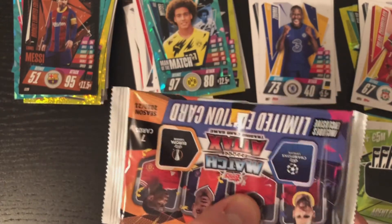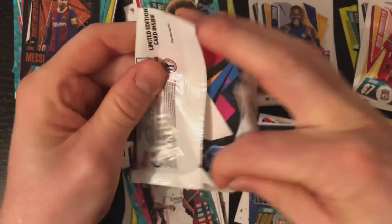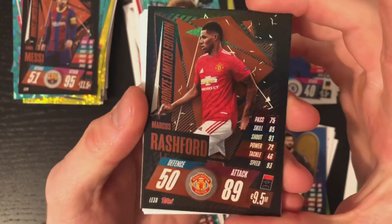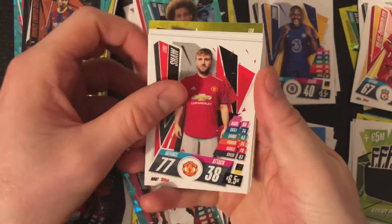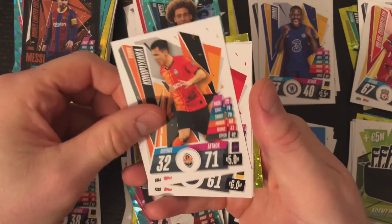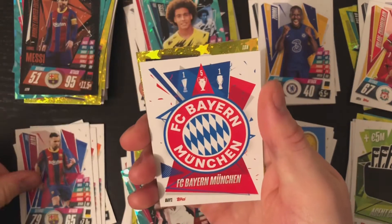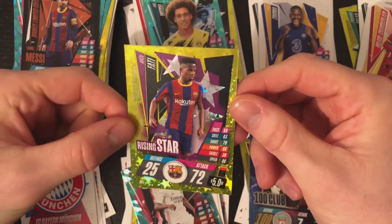For our final pack — a limited edition pack again, seven cards in this one, hopefully we can get a good card. There's the code, and our limited edition card is a Rashford bronze limited edition — so that's three bronze limited editions we've had today! Another Luke Shaw, we had one in the last pack as well. Konoplananka — not quite sure how you say his name — One Banat, Jordi Alba, Bayern Munich badge, and our last card is an Anzu Fatih Rising Star. Not bad for the last card either!